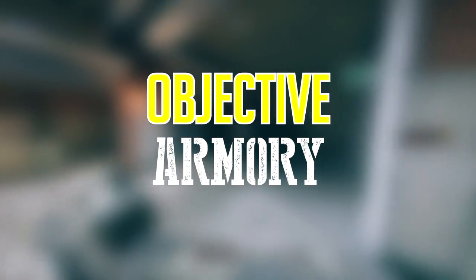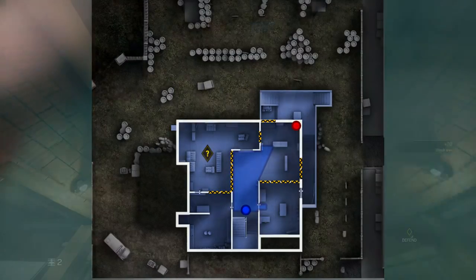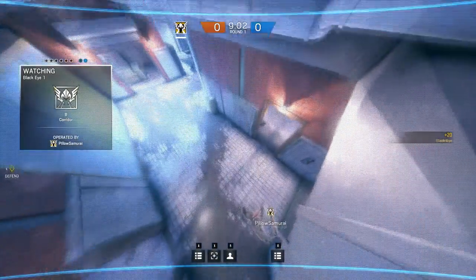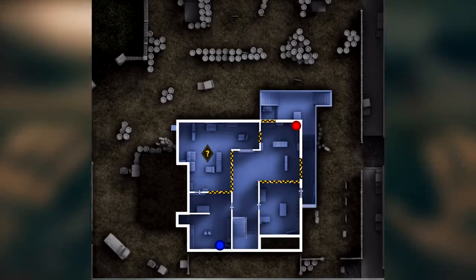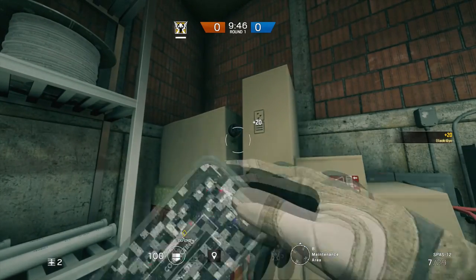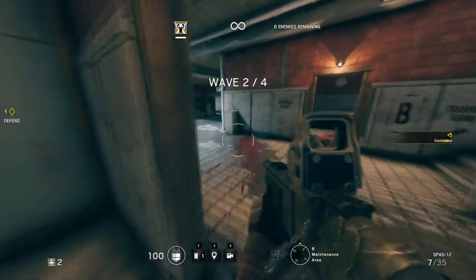For an objective in the basement armory, try putting a camera on the pipe above the main staircase. This covers some of the area that the locker room camera cannot, and will protect against people breaching in the sides of the objective room. A good sneaky spot is between the boxes and maintenance area. This spot is pretty well hidden, and it catches anyone coming in from the garage or ducking out of the main hallway, and protects the other breakable walls from surprise breaches.